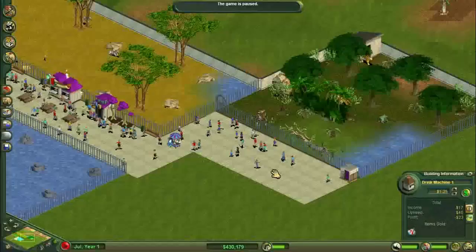Welcome back to part 5 of starting your own zoo with Zoo Tycoon. Today we are going to be doing the white Bengal tiger.